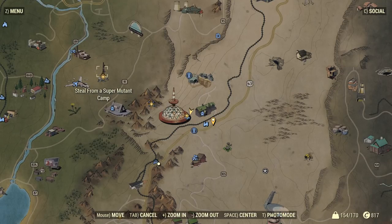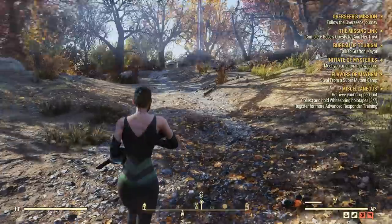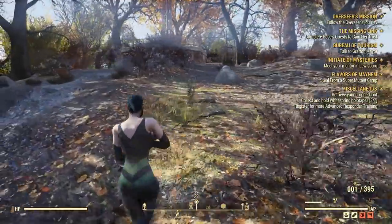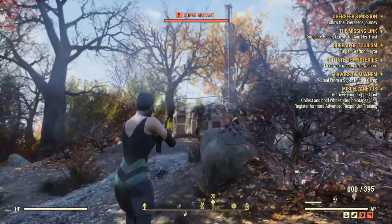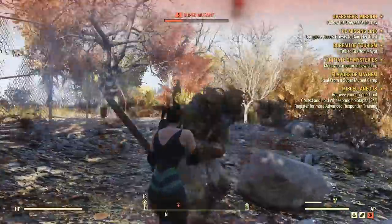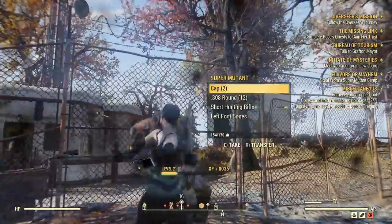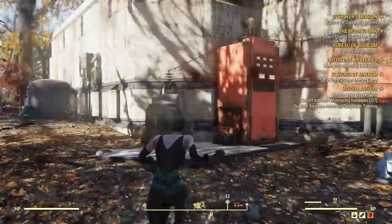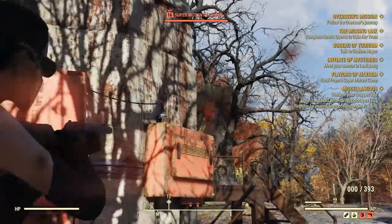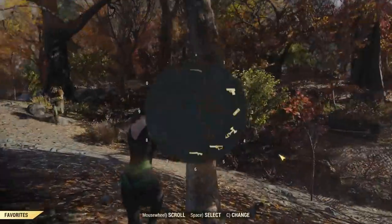Then you can check your next mission location. You basically need to steal items from mutants at the relay tower. I had already discovered this area, so I just had to teleport. If you didn't, you have to walk there and kill a few mutants. Most of them are quite easy to kill, but there are one or two that are level 15, so be careful. There are also two turrets in the building.